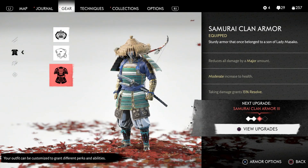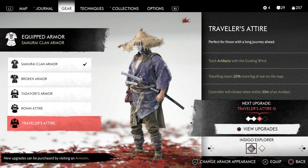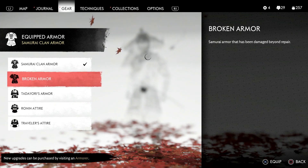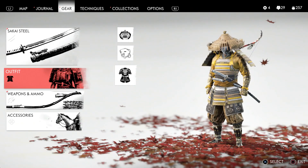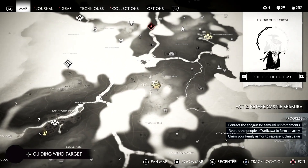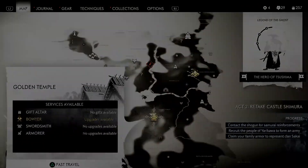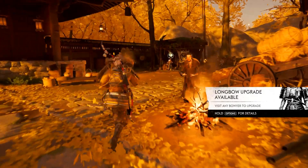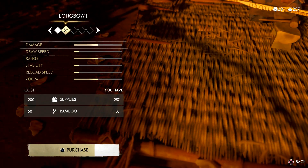I also want to make my armor. There you go, that's what I want. My samurai clan armor — yellow. That's what I want, that's awesome. I love that color scheme, my favorite color scheme. Wait, is there something else I need here? Oh, we can upgrade my longbow. Okay, that's fine, I'll take it.